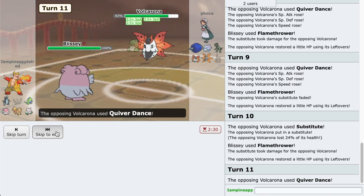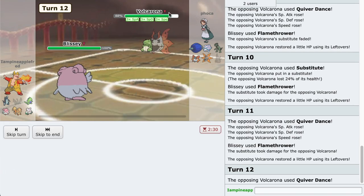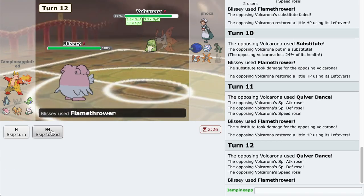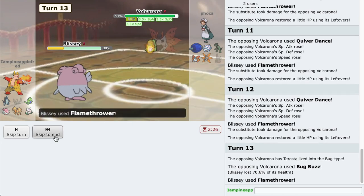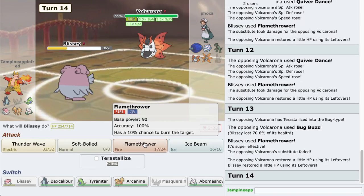Not looking so great. Baxcalibur does have a Sash and it does have Icicle Spear but it's not enough to kill it. I know it'll break the sub but it's just not good, so unfortunately this thing is going to destroy me. Wait - they're Bug Tera now, so I could maybe still salvage this.